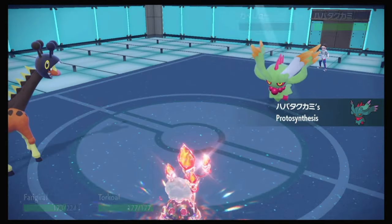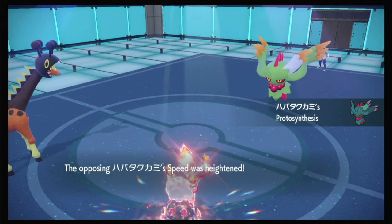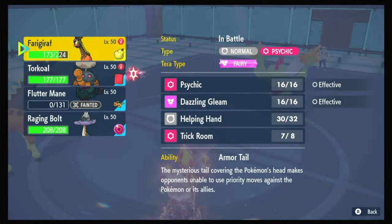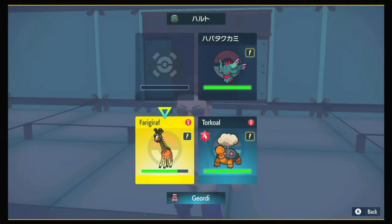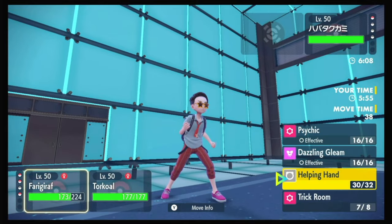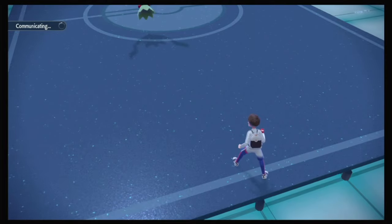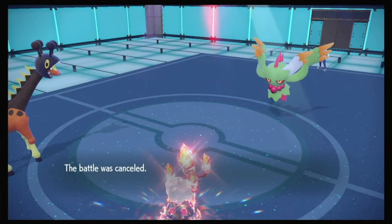And Fluttermane with a Speed Boost. I've gotta clap for you later even if you don't. And we got two whole Trick Room turns. Yeah. Psychic Interruption. Good game. Time.